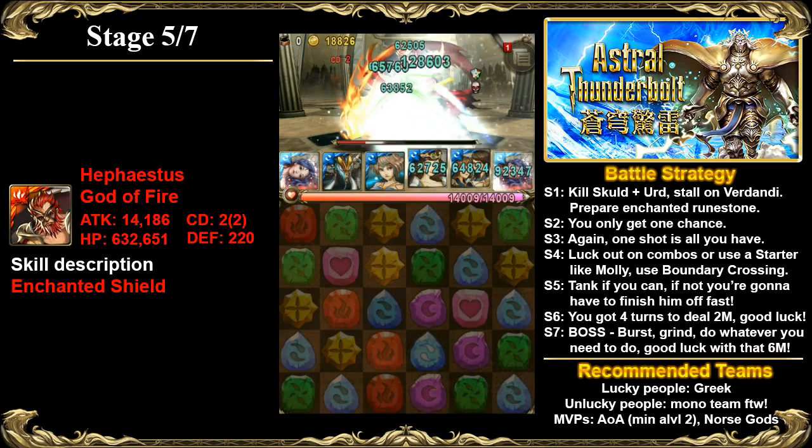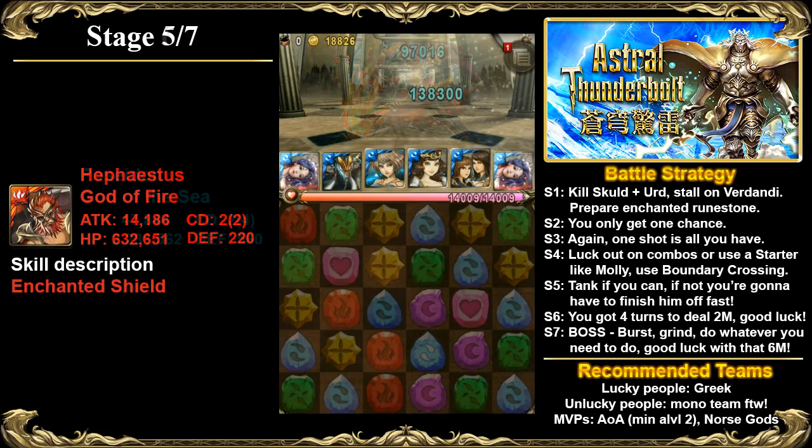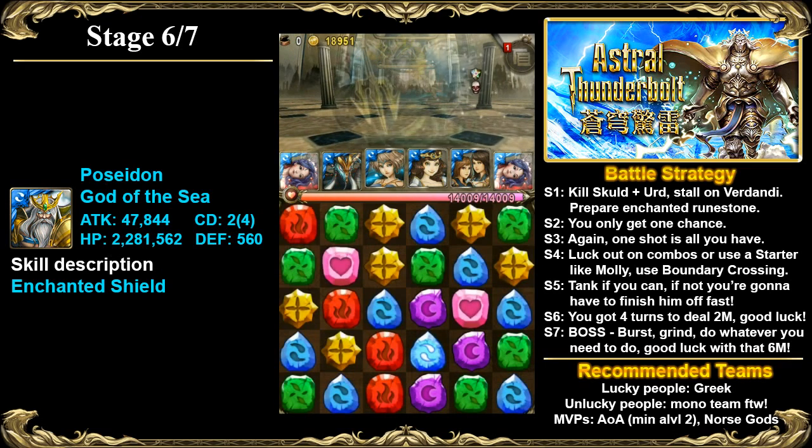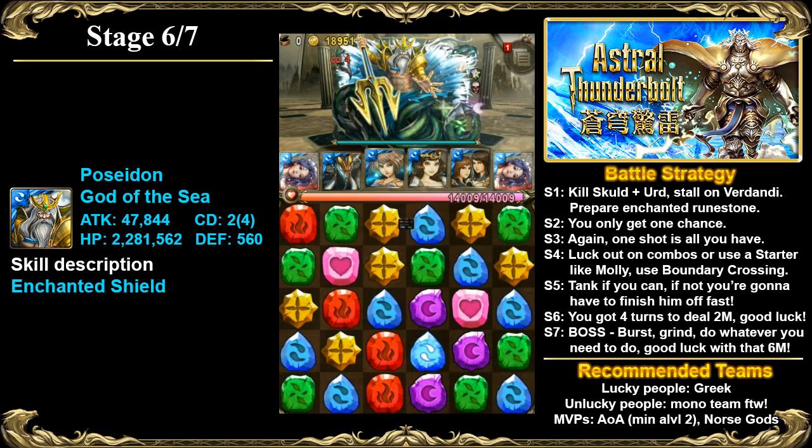That's pretty much what I would have done there had I not hit the eight combos through sky drops. You'll have more than enough turns to recover the cooldown of your Molly if she's at maximum cooldown. If she's not, then you might have a bit of trouble there.